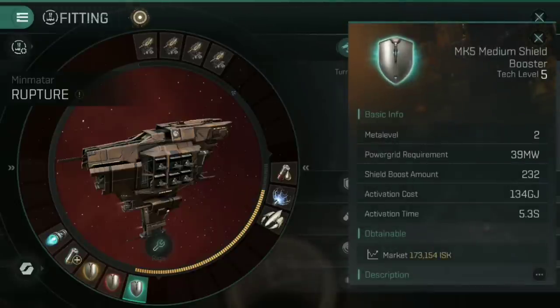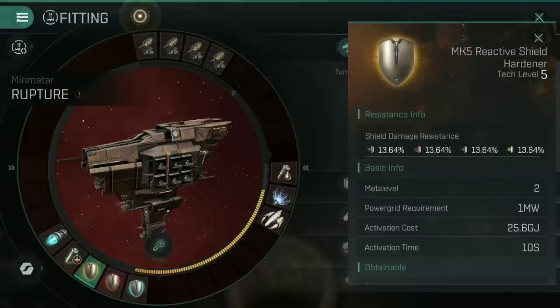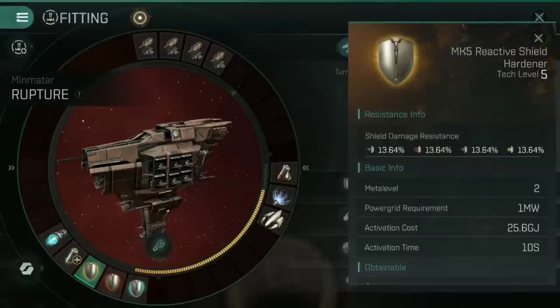For the tank itself, I've gone for an Mk5 Medium Shield Booster — straight up active tanking to repair any shield damage taken. Then a Gisty C-type Adaptive Invulnerability Field, giving a flat 36.49% bonus across the board to all resistances, meaning I'm just taking less damage overall. Along with an Mk5 Reactive Shield Hardener — unlike the Adaptive, this one adjusts every time you take a hit. If you take explosive damage it increases explosive resistance; if you then take electromagnetic damage, the explosive resistance comes down and electromagnetic goes up. The more you get hit, the higher your resistances for that incoming damage type.